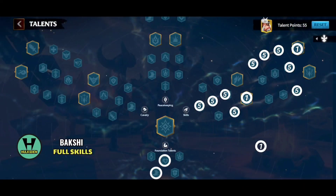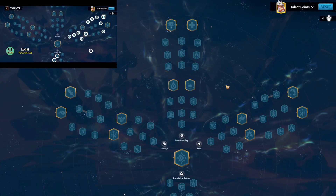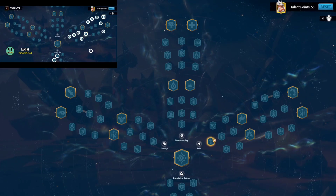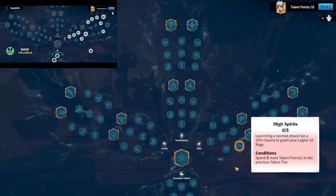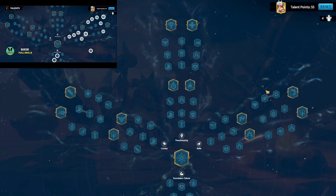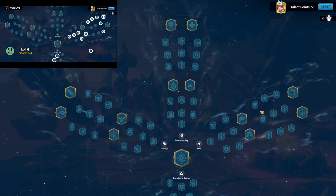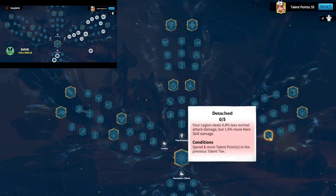Talent tree number four is known as Full Skills. With this talent tree, you put everything in the skills direction. It gives you a good mix of rage, counter attack, and rage skill damage. You have damage, rage skill, counter attack, and High Spirits for gaining some rage. From the next two nodes we decided to go with Spirit of Rage. Since this is going to be a rage skill build from the skills tree, you come here and grab Unquenchable Will — though if you don't like it, you can go with Detached instead.